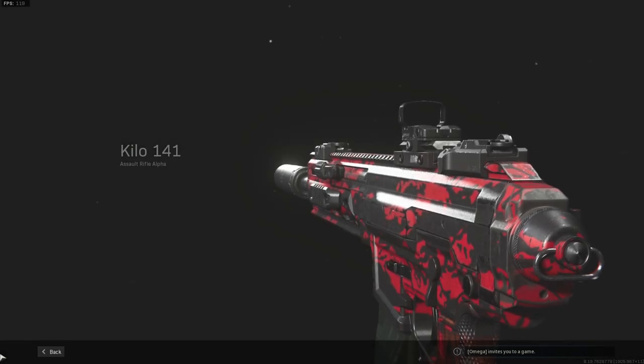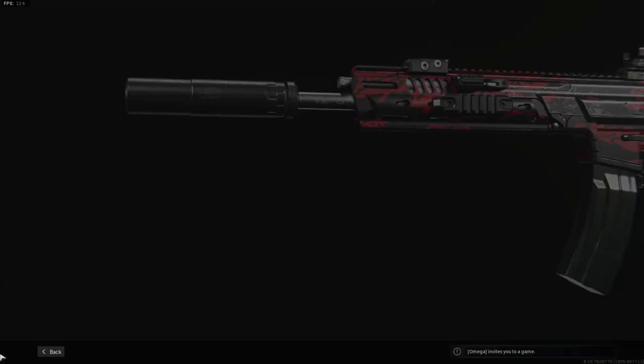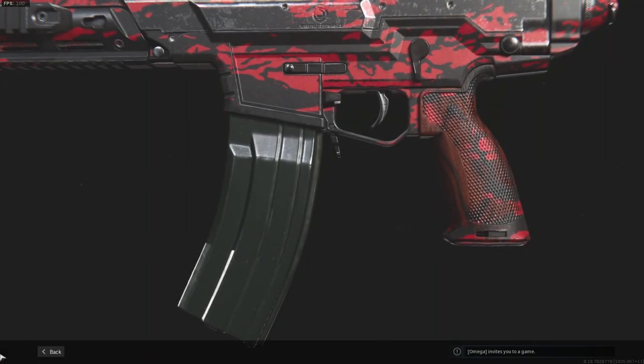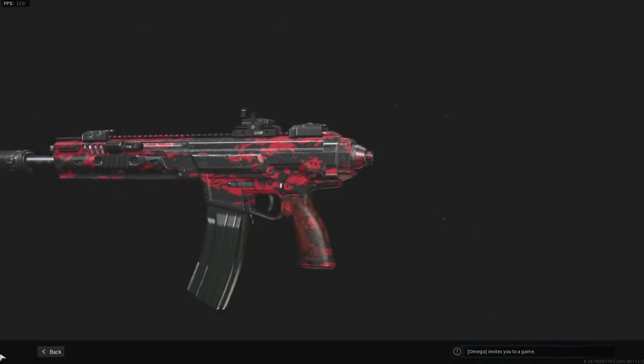What is up everyone, today we are back with another class setup video. Today we are looking at the Kilo 141. I've made the class setup focused on balance. The Kilo is actually a really good weapon, better than I expected. But the question is, is it a good enough weapon compared to the others?